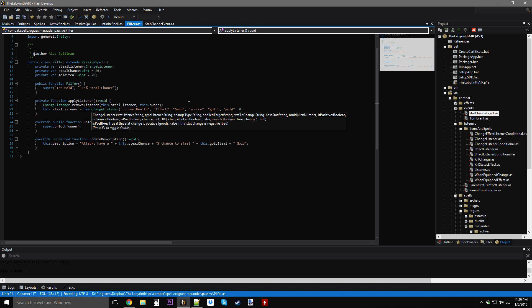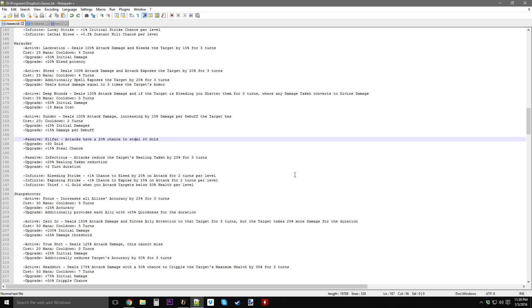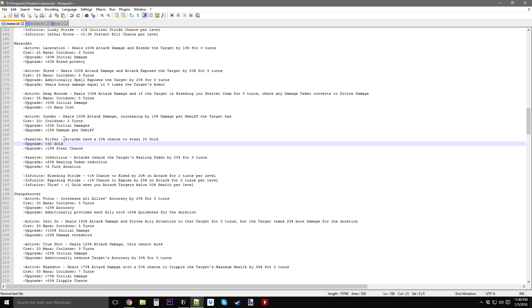Instead of stealing a flat amount of gold, I could do it where you get like 10% gold — that sounds alright. I'm a big fan of percentages because they scale well. 20 gold can either be really good or really bad depending on what stage you're at in the game. If you're in the early game, 20 gold might be pretty damn good, but in the late game 20 gold means next to nothing. So: gold multiplier — equal to 10% of your current gold. The description will be: plus 10% gold gain.